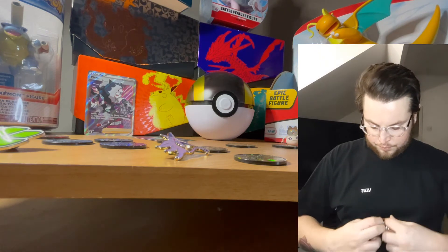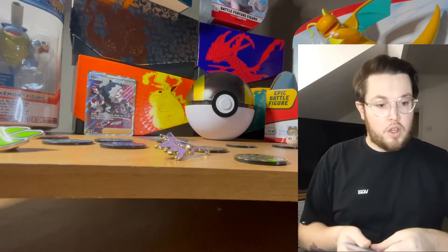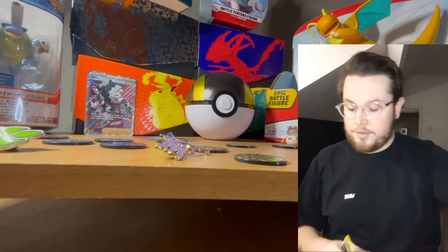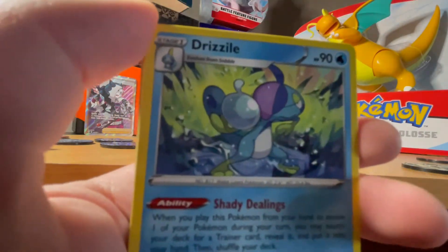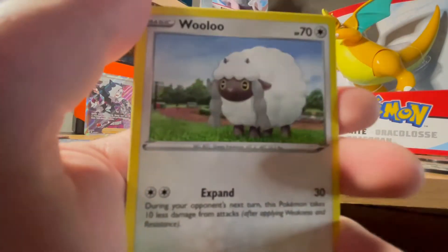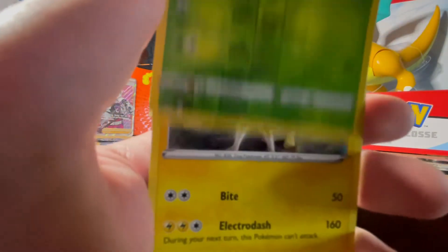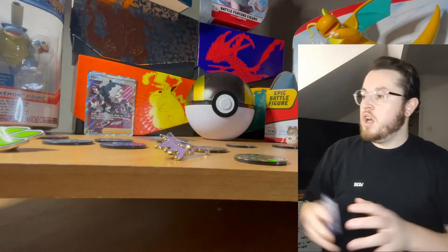We'll go in for the Sword and Shield pack now. May our luck continue - with another voice it shall! Cool card there. One, two, three to the front - electric energy. We have Leonine, Rotom Bike, Drizzile, Pikachu, Cinccino, Wooloo, Galarian Yamask, Corviknight, Roselia, and for the rare - okay, Boltund holo. Not too bad!